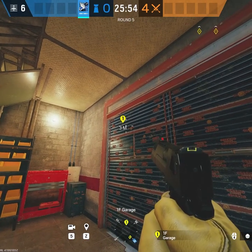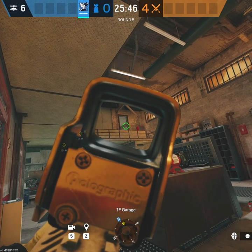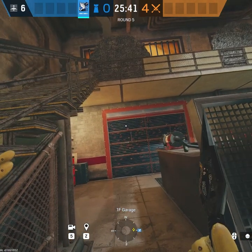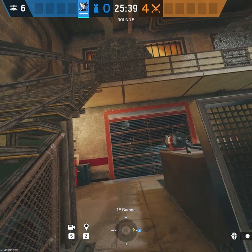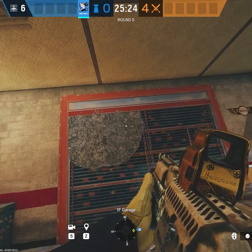A common angle that the attackers will try to open is this one right here. It pretty effectively cuts off anybody trying to play off at the garage window. When that gets open, Azami can just do this, forcing somebody to use up their explosive resources or to melee it manually on rappel.